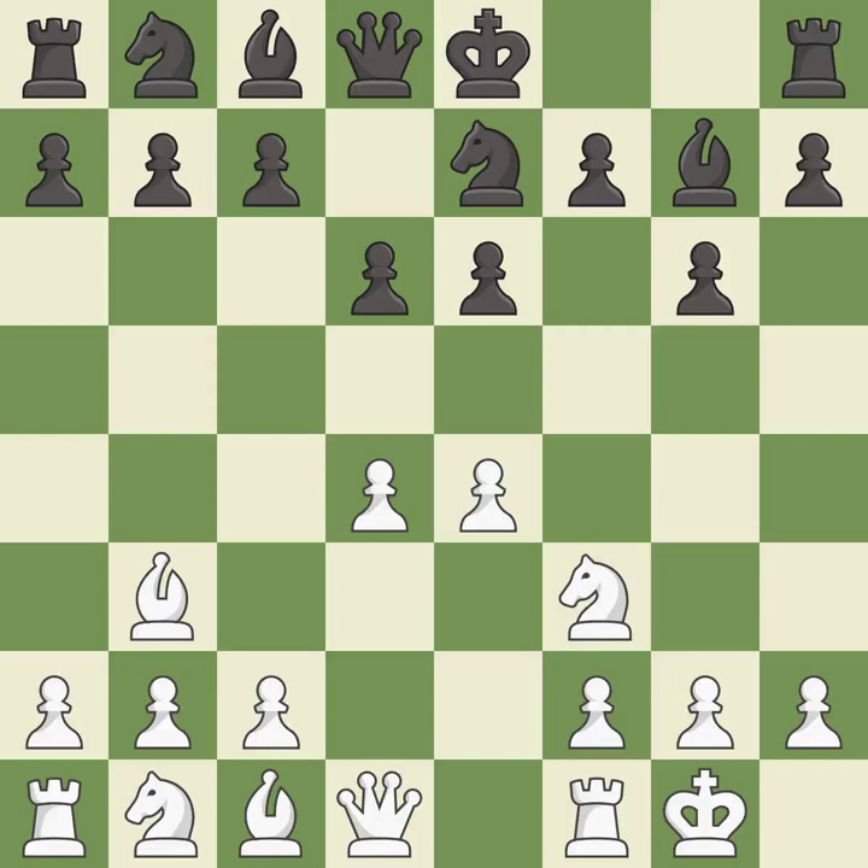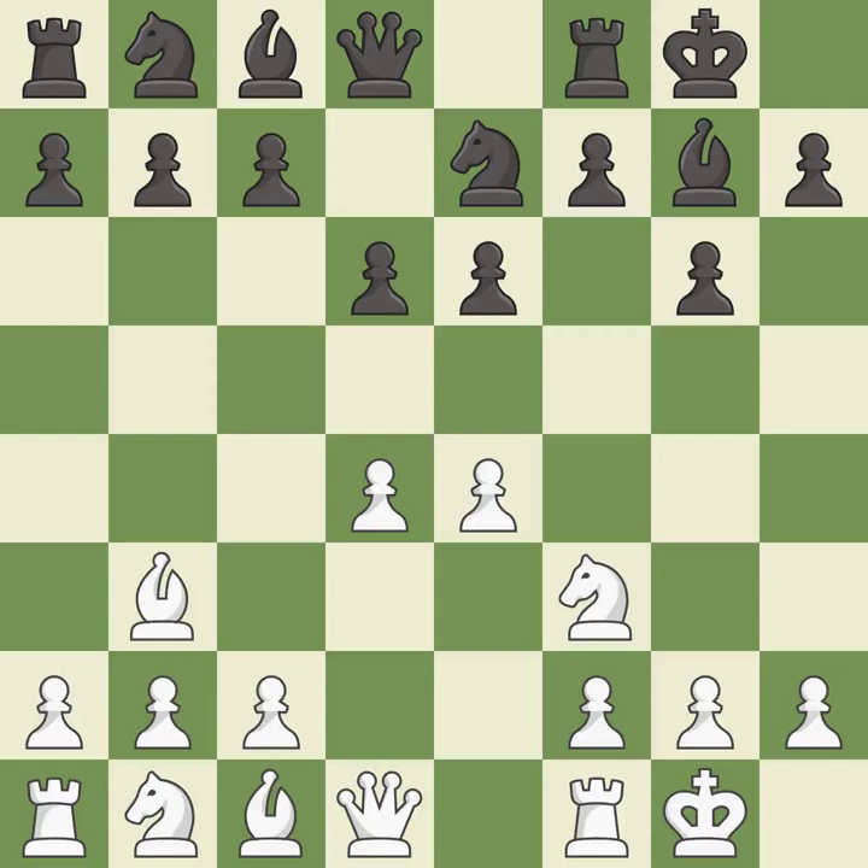Castling gets the king to a safer square, out of the center of the board, while also developing a rook. Castling kingside tends to be safer because the king is further from the center — it is best. Castling gets the king to a safer square out of the center while also developing a rook. Castling to the same side of the board as the opponent avoids some of the attacking associated with opposite-side castling. It is excellent.